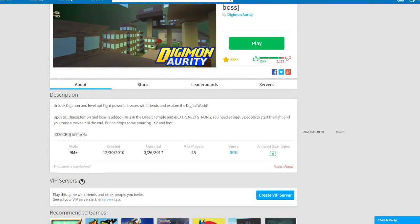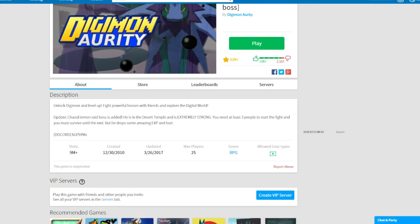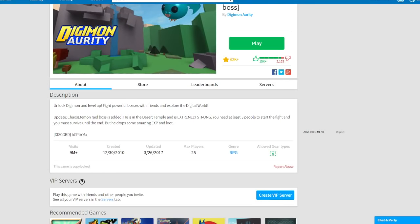Oh my god, Kiosk Edemon Raid Boss is added. He is in the Desert Temple and is extremely strong. You need at least three people to start a fight and you must survive until the end, but he drops some amazing XP and loot. Let's do this guys.